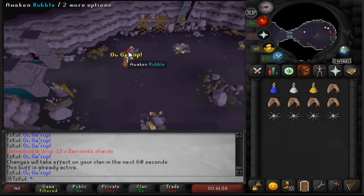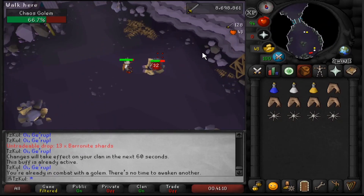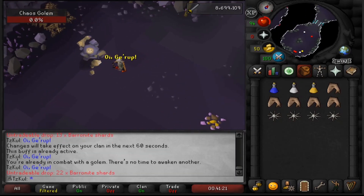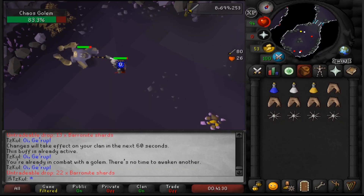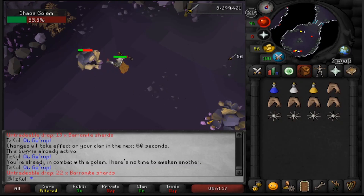I'd be lying to give you guys exact experience rates here because it's going to be completely based on your gear and stats. With mid-90 stats and the gear I was using, I was getting 260 kills an hour. Based on a drop rate of about 1 in 8 for cores at 85 experience each, it works out to roughly 10 runecrafting experience per kill. So if you're here just for runecrafting experience, it's a really slow process — less than 3,000 experience an hour — and this doesn't even include running the cores to the altar.